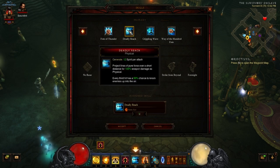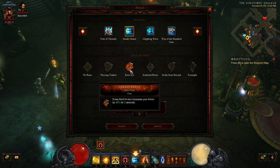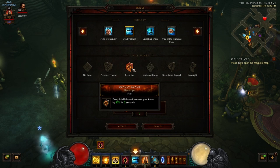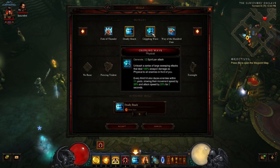Deadly Reach: every third hit has a 50% chance to knock enemies up in the air — good crowd control. This is your main Spirit Builder. We're running this with Keen Eye because we're going to be in there doing damage, tanking a lot of stuff, grouping stuff up. Every third hit also increases your armor by 40% for three seconds, so if you're chaining attacks you can keep yourself a little bit more protected.